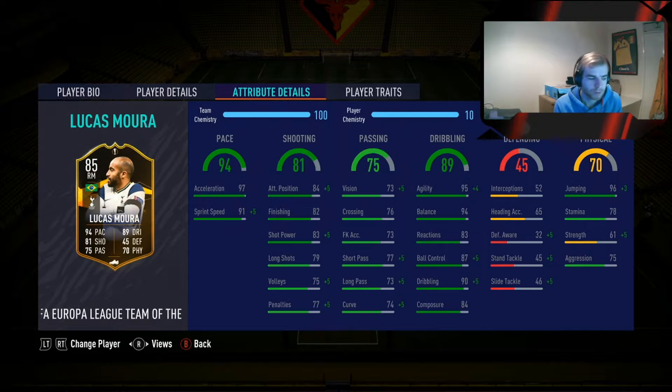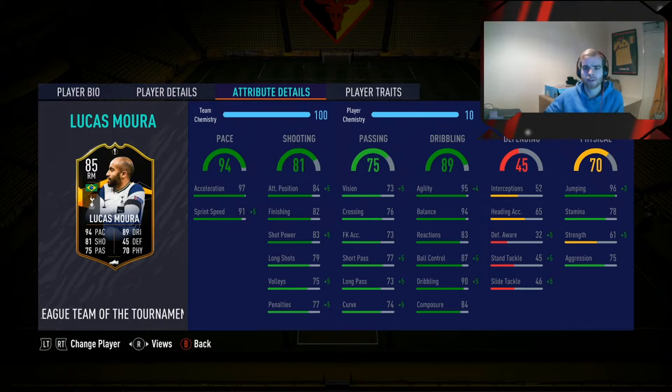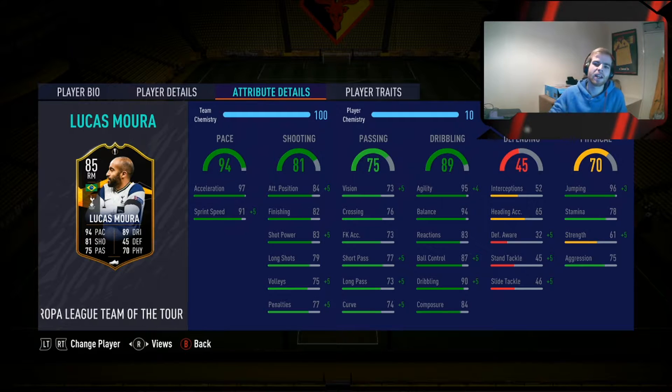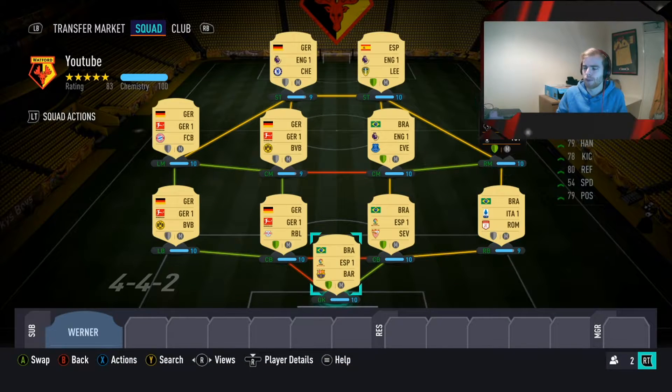He costs around 263k on Xbox and 250k on PlayStation. Obviously it's an SBC card, so you have to do it that way. You might have club players already in the club that you can use towards him, which makes it a little bit cheaper. Let's go straight into the team we've built around him.